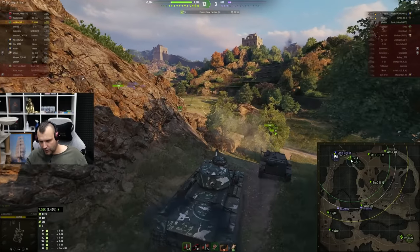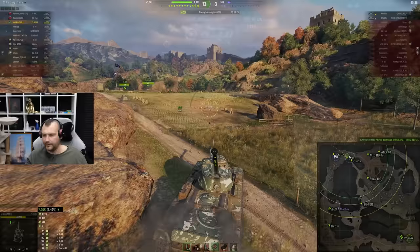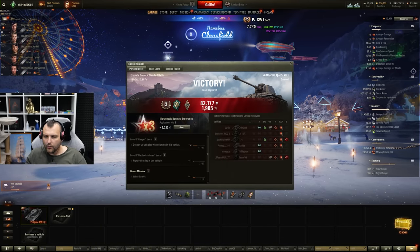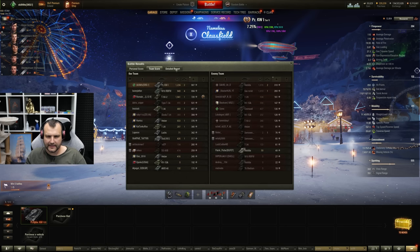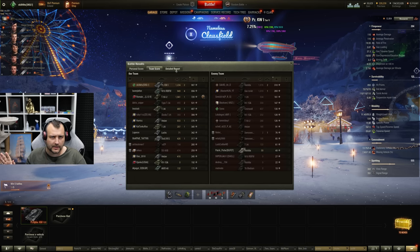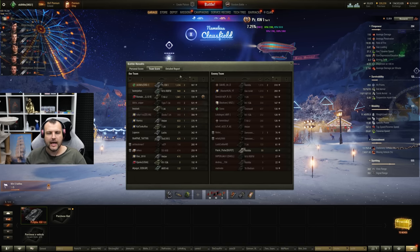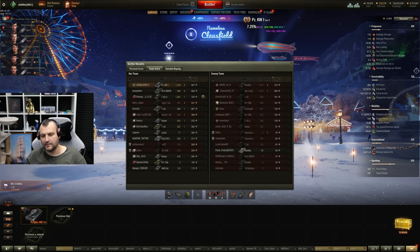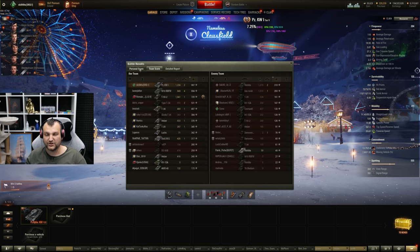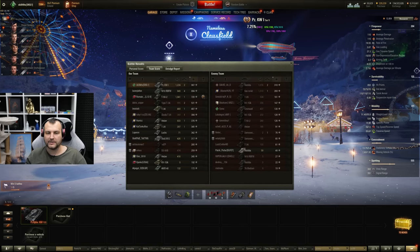Let's teleport to the scoreboard and see how our team performed. We are back from the second game — 1,200 damage, 500 assisting damage. Hip hip hooray. That was an okay game. We went in front, did as much as we physically and possibly could. 81,000 profits for a tier 5 — not bad whatsoever.